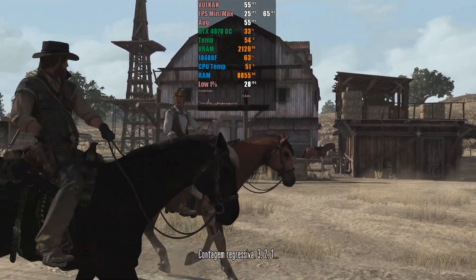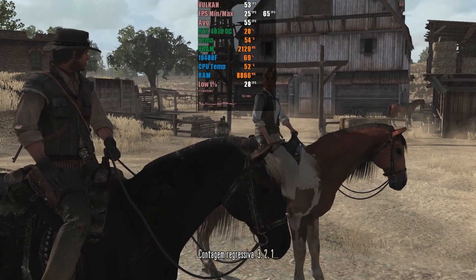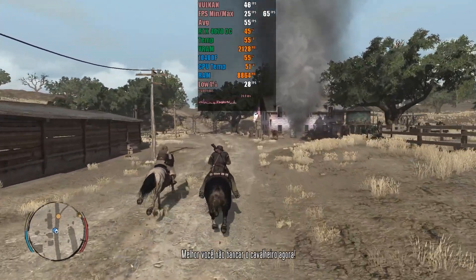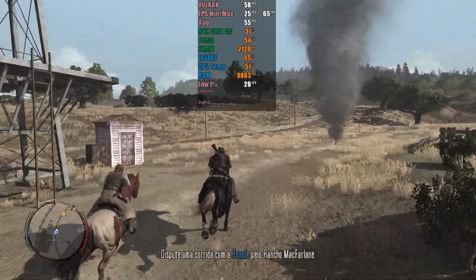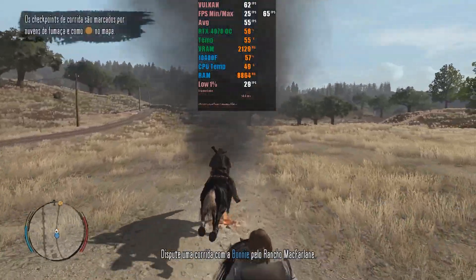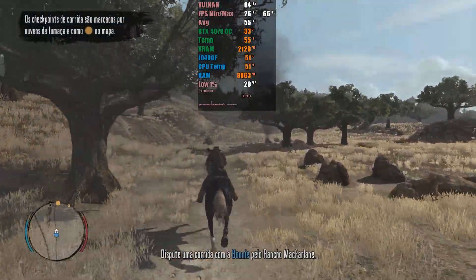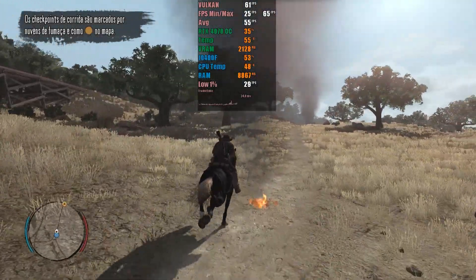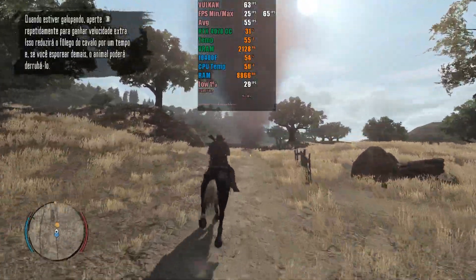Hello everyone, welcome. As mentioned in the two previous videos, the development teams behind Nintendo Switch emulation projects are continuously working. Just a few hours ago, a highly anticipated update was released — it is now possible to run the game Red Dead Redemption using Vulkan. However, this update has not yet reached the early access version at the time of recording, being available only in the mainline. This surprise caught many people off guard, as the update came with only a small mention in the changelog.